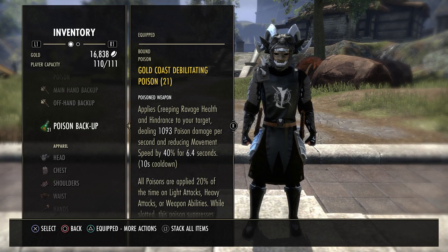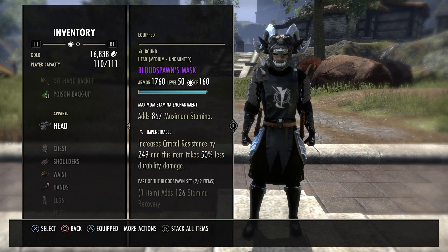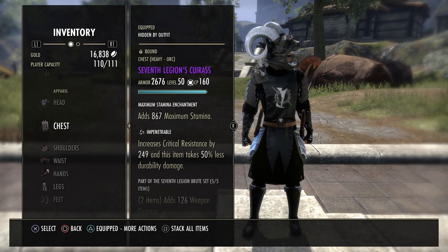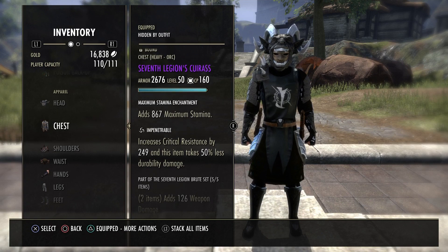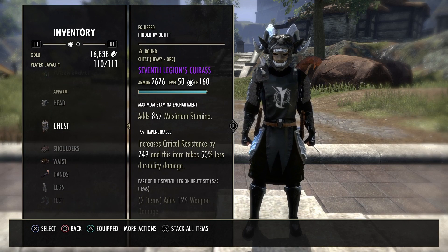I do recommend running a poison on the back bar — I use double DOT poisons but I've just run out, so there's a placeholder here. We have a weapon damage enchantment on the front bar. The monster set is Blood Spawn — medium, pen, maximum stam. Blood Spawn is best-in-slot for Stamina DK. Then we're running Seventh Legion body pieces in five heavy. It works really really well.